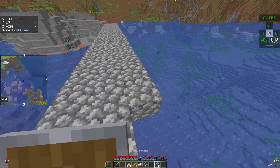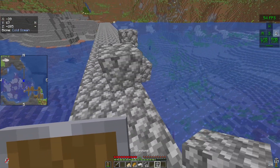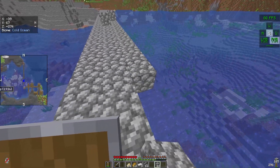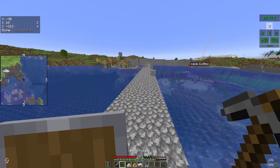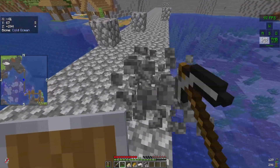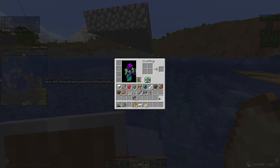I'm gonna continue placing blocks until I'm over at the other side. I want to get the pickaxe so I can fix these misclicks — here is a crafting table. So let's craft a stone pickaxe to save on iron, and fix the misclicks like this. Let's make the stairs that go down.